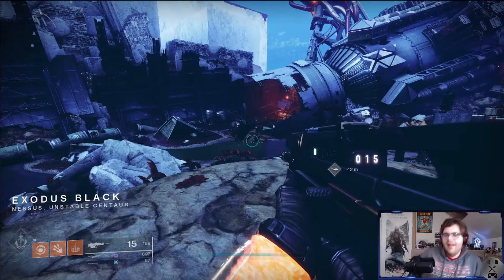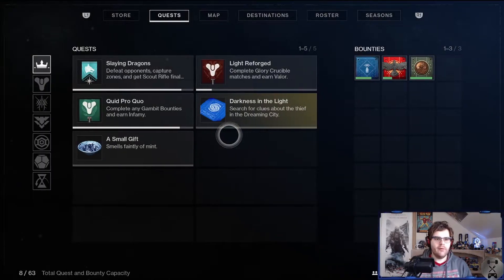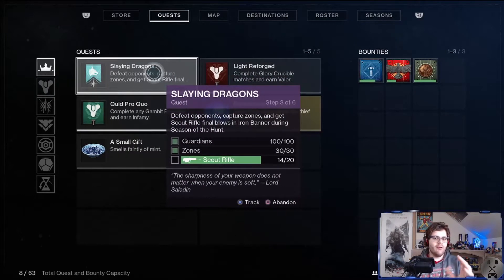I have been very actively doing the playlist quests. Quid Pro Quo — we're still on the same step but getting closer. Light Reforged: there is a caveat for this quest step — if you have maxed Valor rank and you reset your Valor rank, this quest bugs. However, next week with the launch of Season 13, Season of the Chosen, they're fixing this bug, so I'll be able to progress this again next week. I've also been playing Iron Banner and we're on step 3 of that quest.